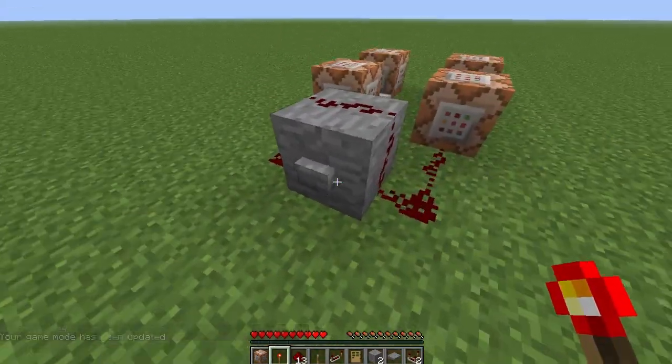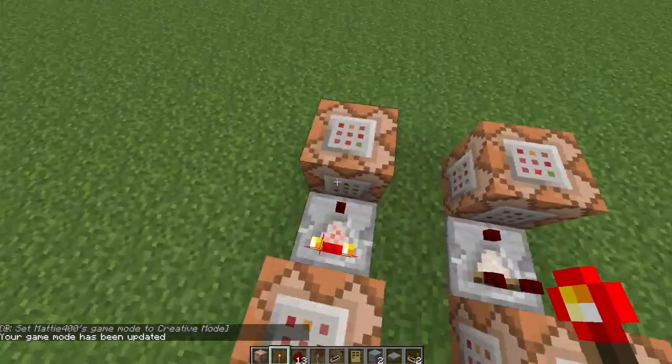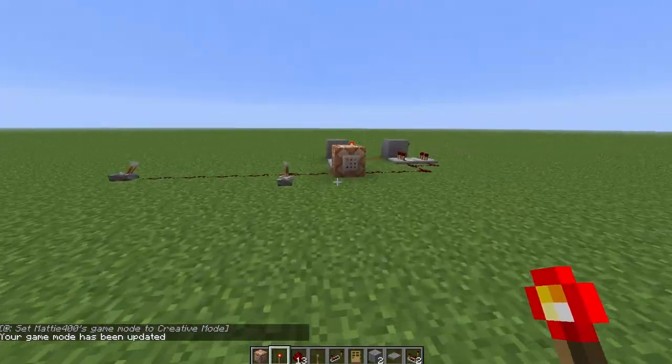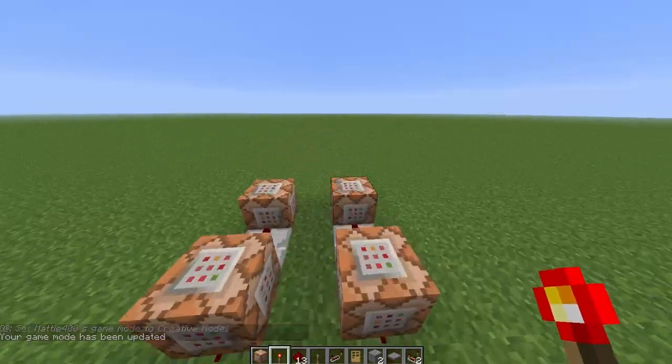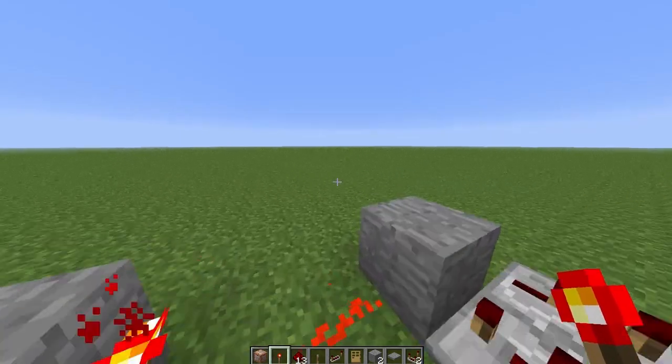So, I'm on survival at the moment. It will run through this one, tests for survival, runs through there and then sets my game mode. Those are some really small features - well, it's not a really small feature. It's a tiny feature itself, but what you can do with it is huge. I'm pretty excited to have a play around with this and see what you can do with it.